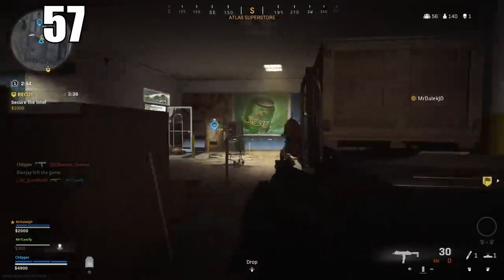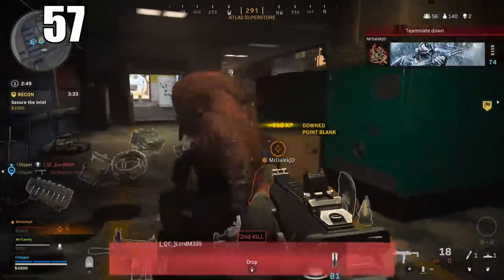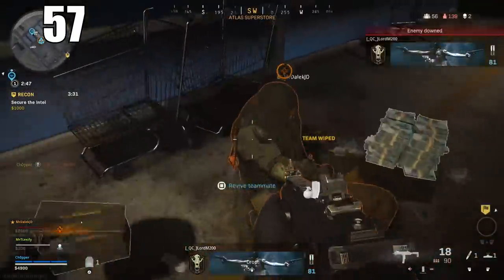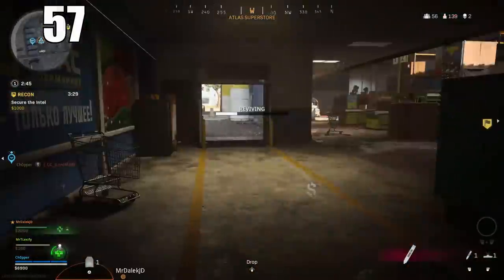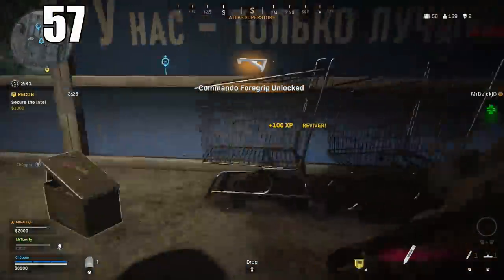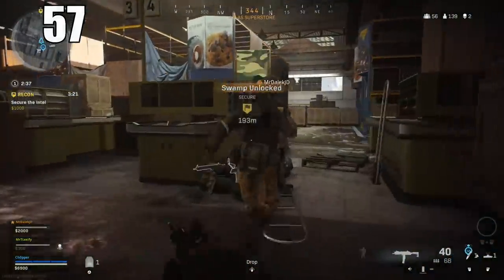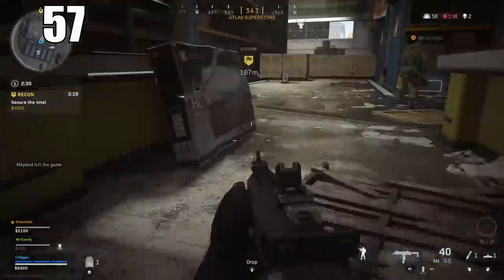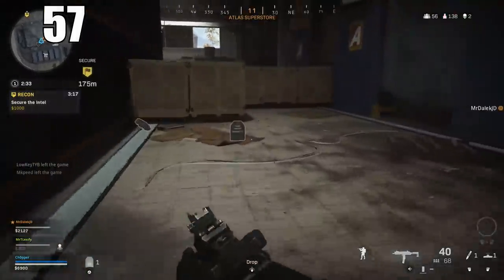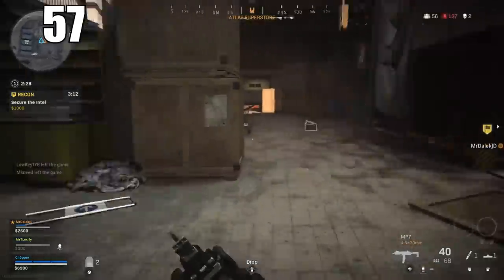Number 57: Sensitivity settings are very important regardless of your platform. What I generally recommend is being able to do a 180 in one mouse flick or one stick push. If you can do those 180s consistently regardless of sensitivity, you've probably got it correct. If you're new to FPS gaming, I recommend playing on a fairly low sensitivity while you get used to it and readjusting as you get more comfortable.